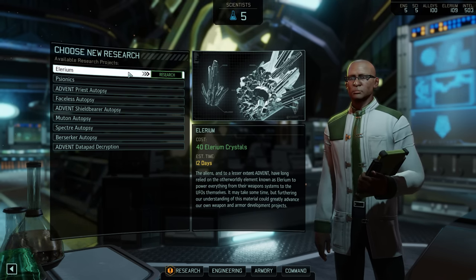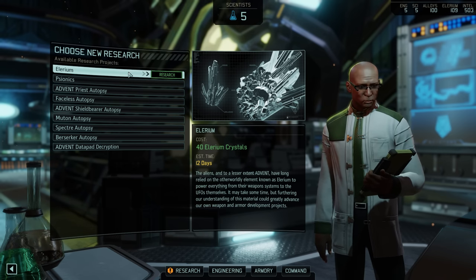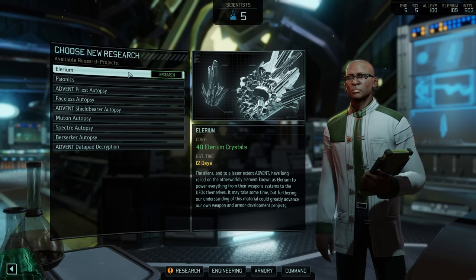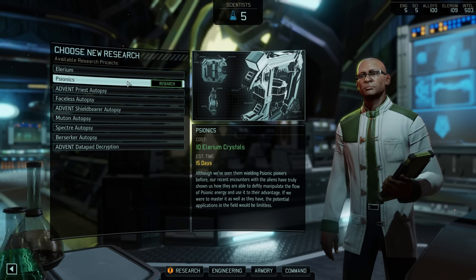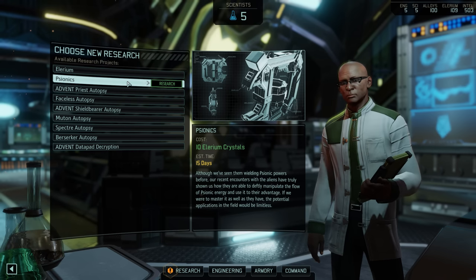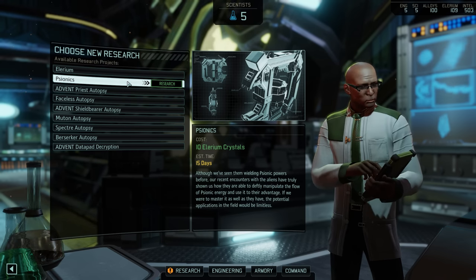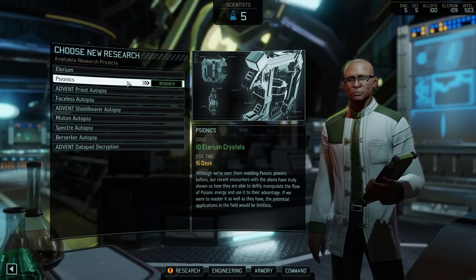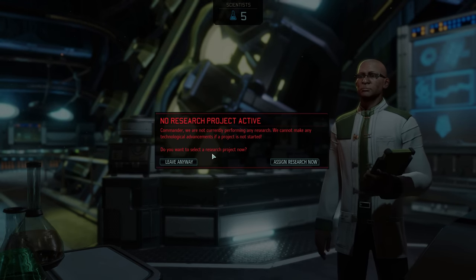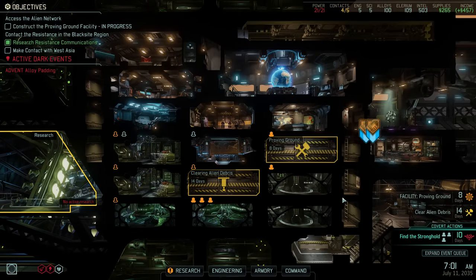Our next project will either be Illyrium or Psionics. Illyrium is required to eventually unlock plasma weapons — the next and highest tier of weapons in the game — something we definitely want to work towards, but our current beam weapons should serve us nicely for a little while longer. Psionics would unlock Psionic abilities for an entirely new class, the Psy Operatives, which I think we should introduce sooner rather than later. However, the facility needed to train them is quite power-hungry, so even though the research only takes 15 days, we likely couldn't build that facility right away. So I turn it over to you — let me know in the comments what you think we should do next.